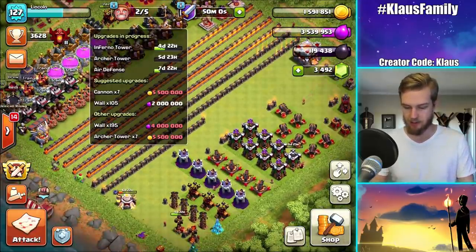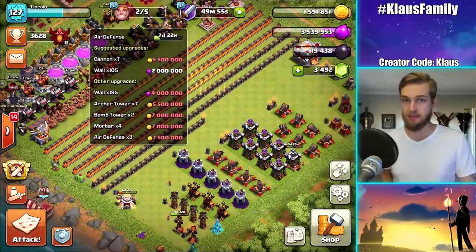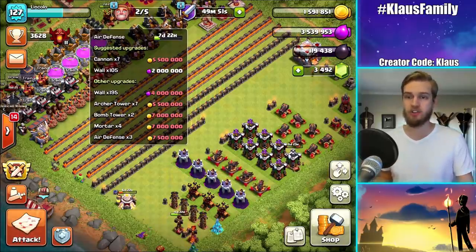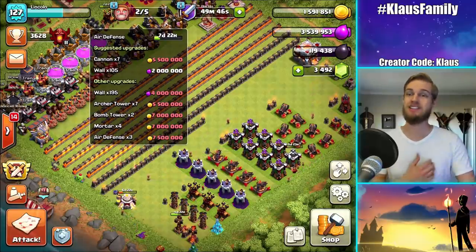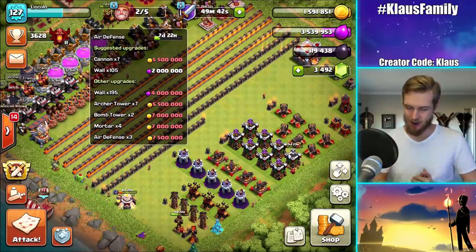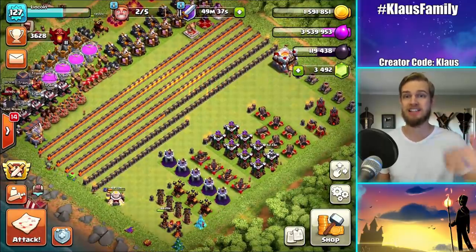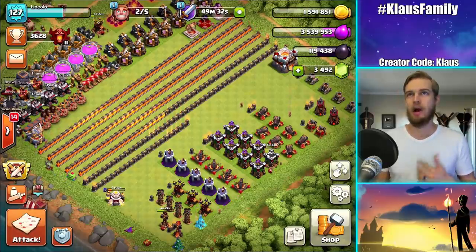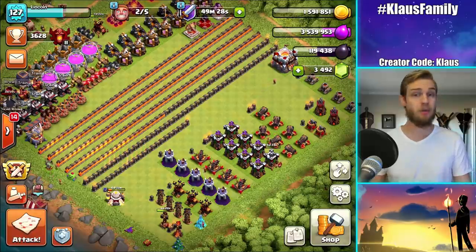I think somebody in the last video asked about the walls - we actually have only 105 walls left. That's not too bad - that's only about 210 or 220 million loot. That's a lot of loot, but it's not as bad as if I needed to upgrade 300 of them. So we're making good progress - we're about two thirds of the way through these walls to max Town Hall 10. And then we're on that Town Hall 11 wall grind, which is well known as a terrible, painful grind, but we'll get there eventually.